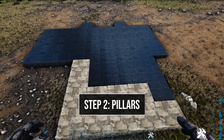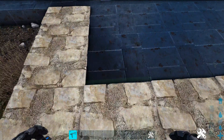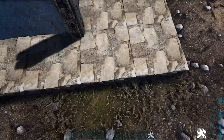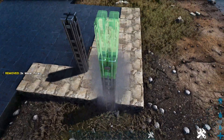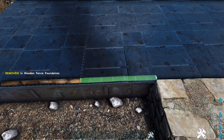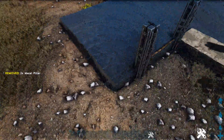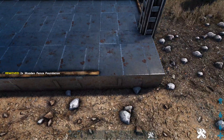Next we are going to start adding in our pillars. Starting off here on this metal foundation on the corner of the inside, place a wooden fence foundation on it. Then right here in the corner place three high metal pillars. Go ahead to the second stone foundation and place one right here on this side, and on this snap point place four high metal pillars. Now come over here and place another wooden fence foundation on this middle metal foundation as well as the next one to the right. On the corner place two high metal pillars and do that on the other side of this fence foundation.